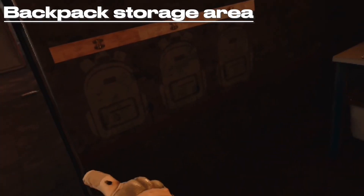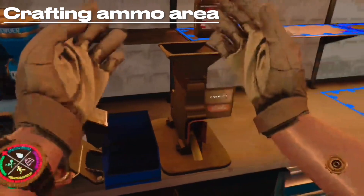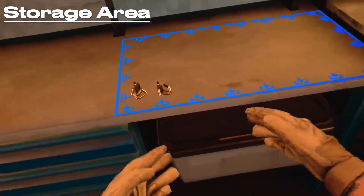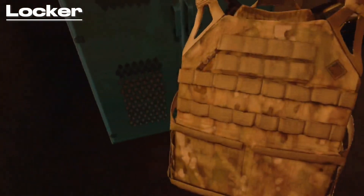The next thing we're going to talk about is these backpack markers on the wall — essentially this lets you hang up free backpacks. This is your ammo crafting section, which requires its own tutorial so we'll get to that at a later date. Then you have loads of storage areas next to it, which is the best place to store mags, ammo crafting equipment, and more.